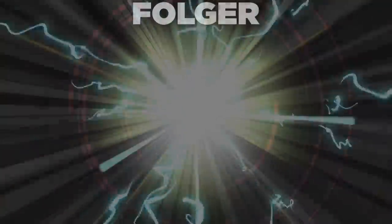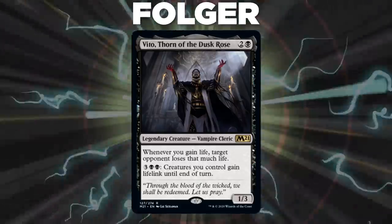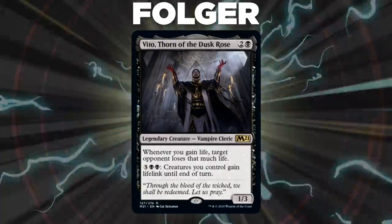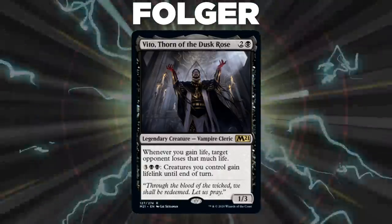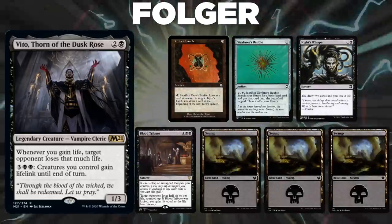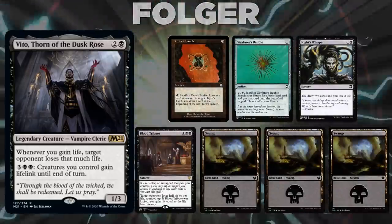After that, we have Folger piloting Vito, Thorn of the Dusk Rose. This deck seeks to ramp and draw a lot of cards until it can find one of its combo pieces, like Exquisite Blood, to combo up for the win. Folger's opening hand contains an Urza's Bauble, Wayfarer's Bauble, Knight's Whisper, Blood Tribute, and three Swamps.